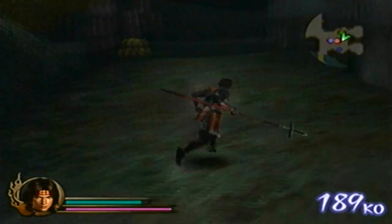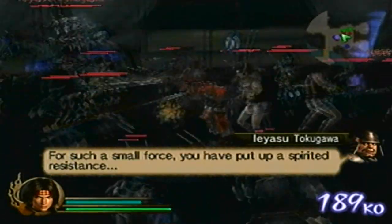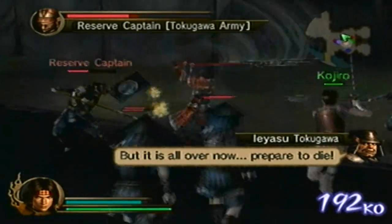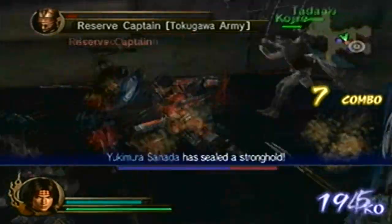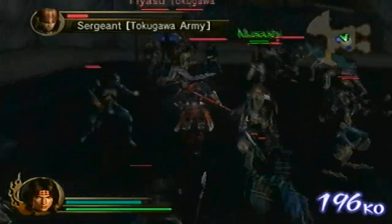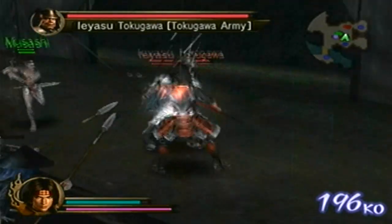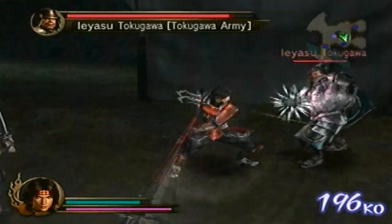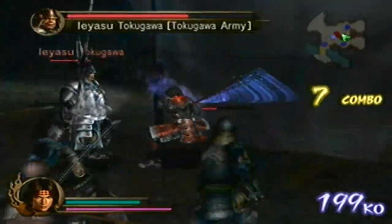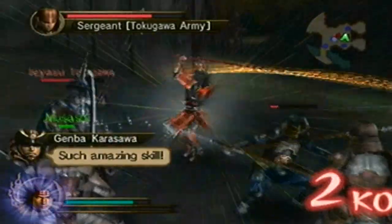There we go. There he is — I saw him on the far right. Now we've secured every stronghold. Now we'll go for Ieyasu. Something I should mention: Ieyasu is a non-generic but also non-playable. He isn't the only non-generic non-playable character in this game — we will run into a few more later on. I think there's a total of five.